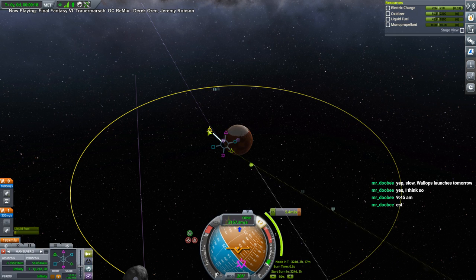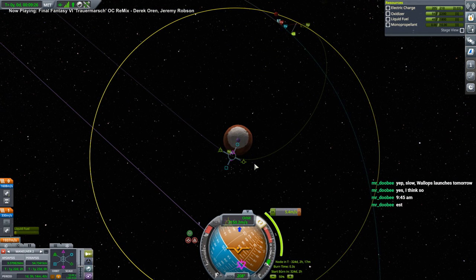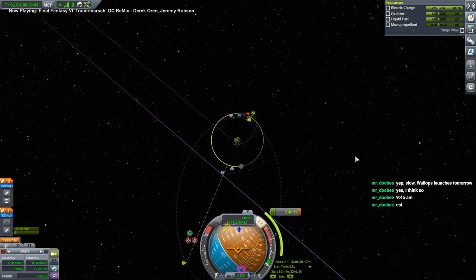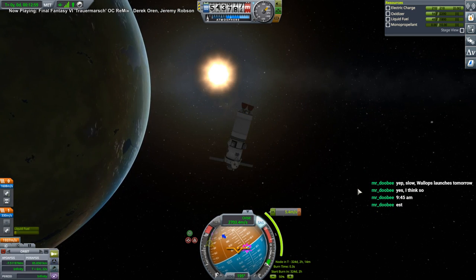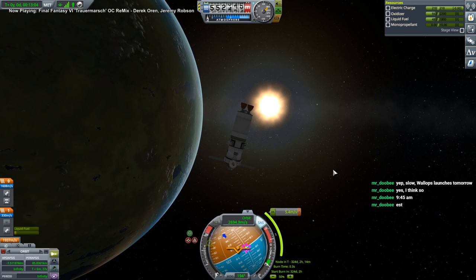We'll see about the landing — that might be tight, but this can handle the rest. Let's make sure it's recharging. Did it not get the other side solar panel out? No, it didn't — it was just sort of camouflaged. All right, so it's recharging. Next, we have to launch Kerbals — as dangerous as that is.